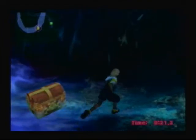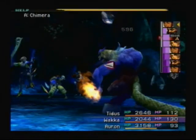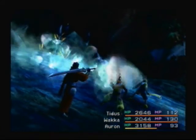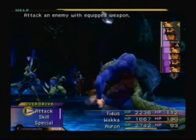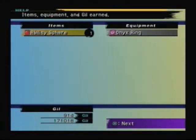Each course gets harder and harder as you go, and the treasure gets better and better. The first one is an ether and empty sphere. The second one is an elixir and two mega elixirs, I believe. And the third one is two teleport stones and the Saturn Sigil, which is used to unlock Kimahri's ultimate weapon.